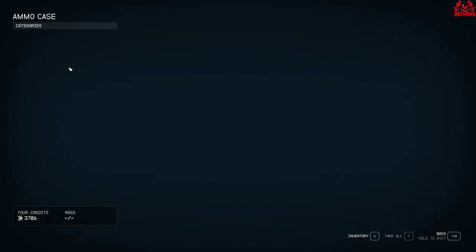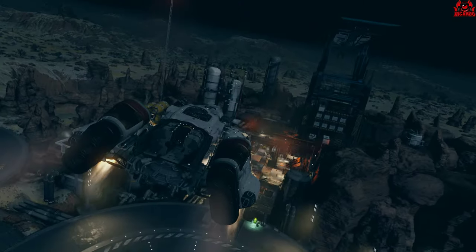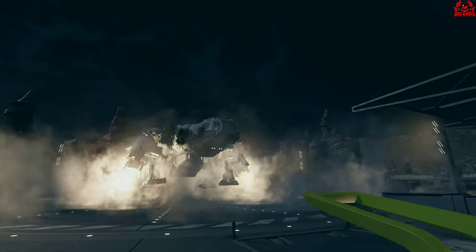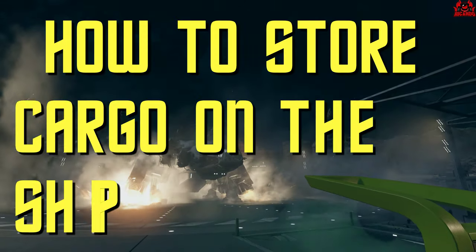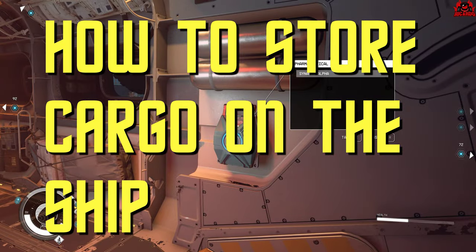One thing I have noticed is there are an awful lot of items you can go around and pick up — things like weapons, ammunition, space suits, space helmets, and all sorts of trinkets. I wasn't sure if I needed them, but just in case I picked them up.